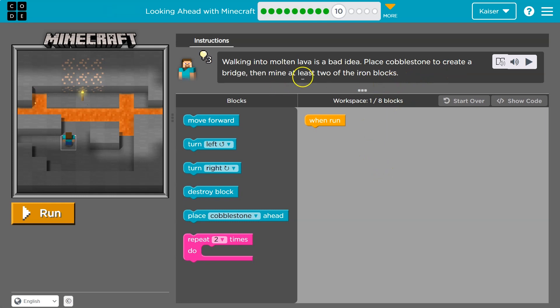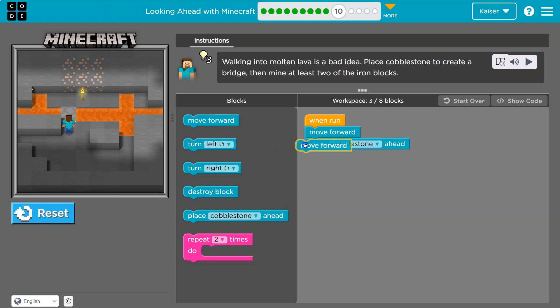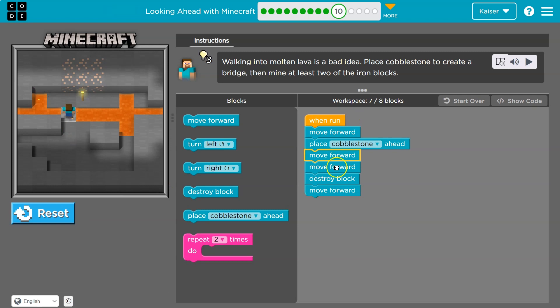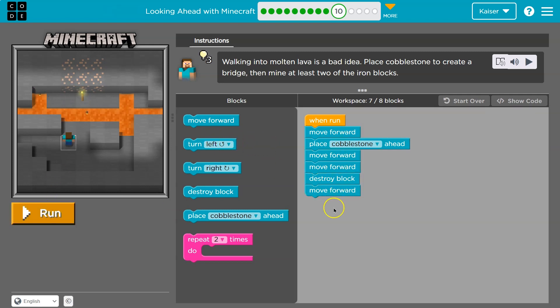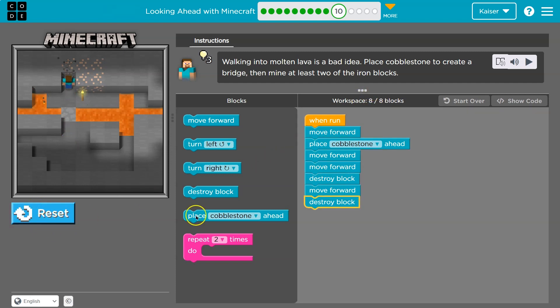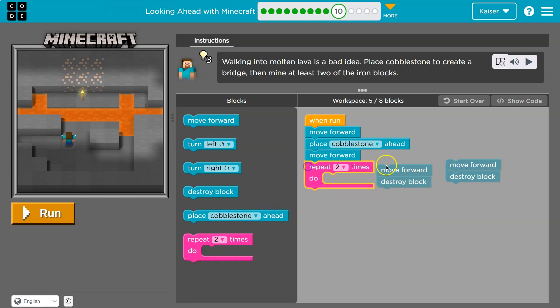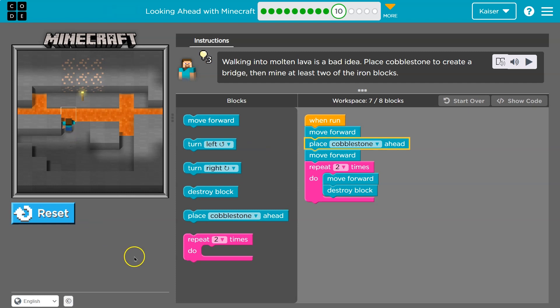Walking into lava — place cobblestone to create a bridge, then mine two iron blocks. Move forward, place cobblestone when I'd burn up. Move forward to get there, then one more forward, then destroy a block, move forward, destroy one more block. It's so much easier to find an error as I'm going than have to figure it out after a hundred blocks. Move forward destroy block repeated twice — use a loop. I'm going to use one less block than before.